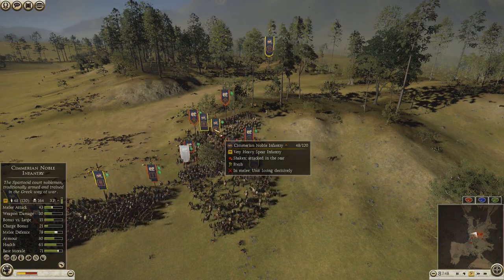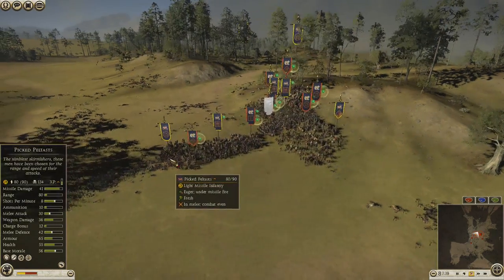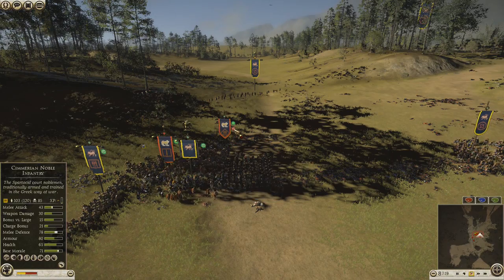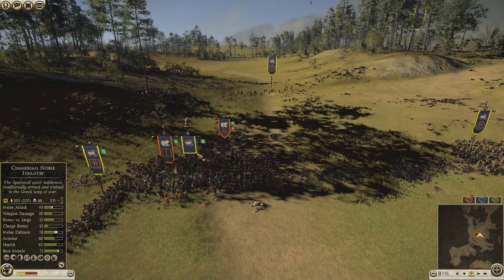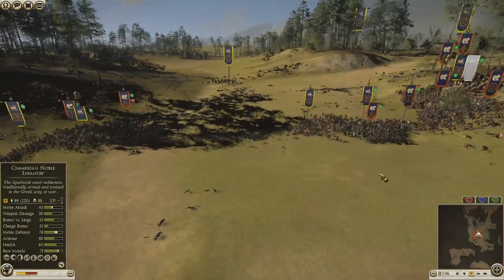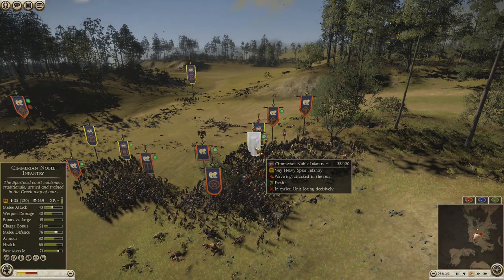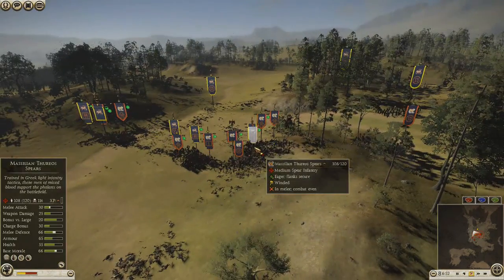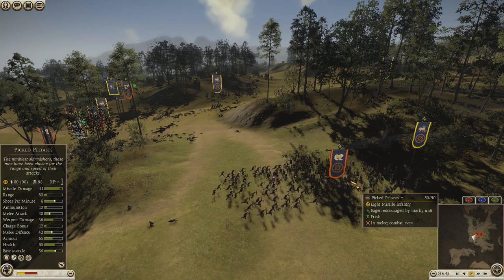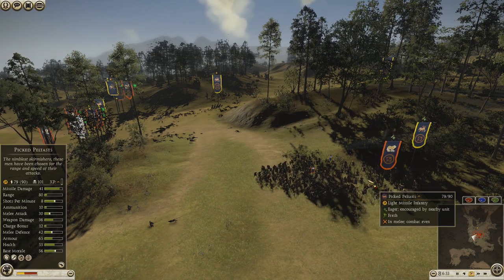Eventually my units there are going to break. Peltasts are going to be a good melee unit to fight things, and I've been using Intimidate and Warcry on his units. He's also put his units in square formation so they're just going to last a long, long time. My Chimerian Noble Infantry is eventually going to break. He charges one of his Peltasts at my Picked Peltasts — he thought that was a fair fight, but it's not, because my guys are better in morale, attack, weapon damage, and health.